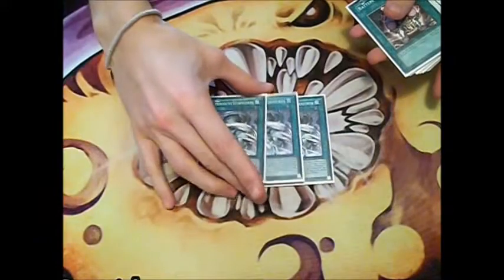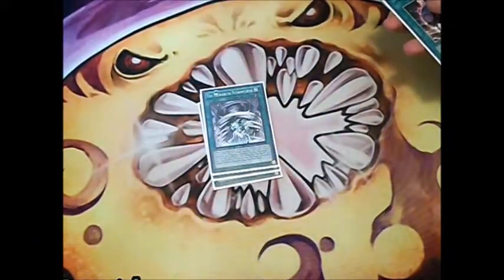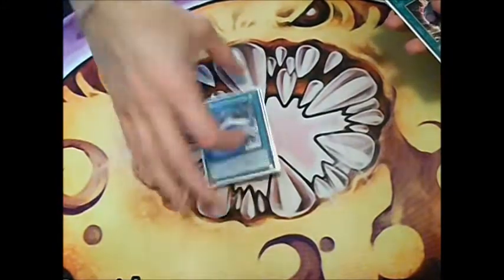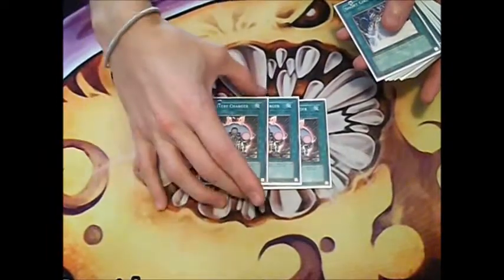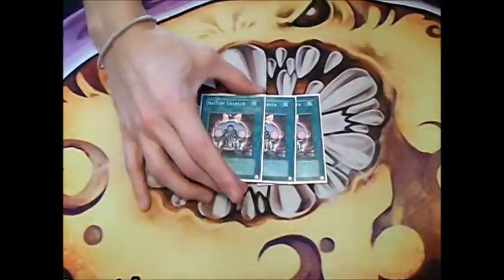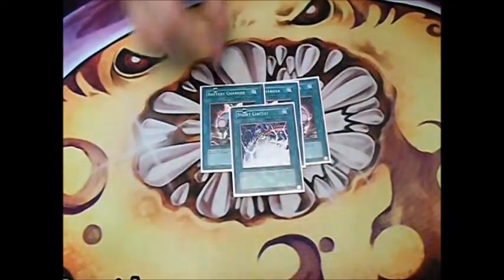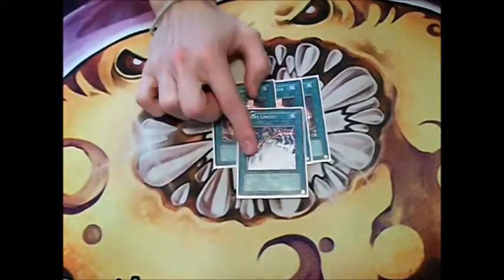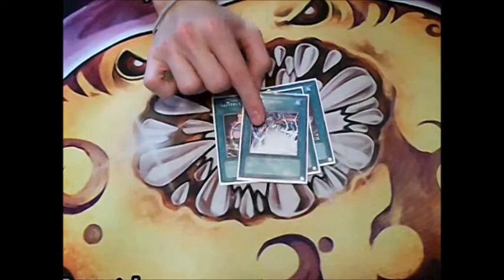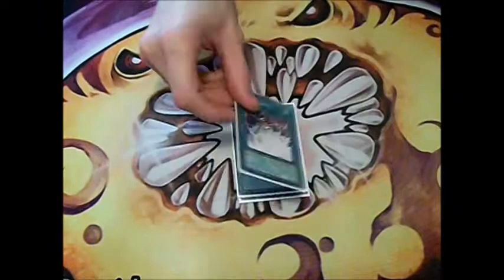For spells, we play 3 Monarch Storm Forth — you tribute your opponent's monster with a normal summon. We play 3 Battery Charger: pay 500 LP and summon a Batteryman monster from your graveyard. Then we play Short Circuit, which is the Batteryman spell — when you have 3 or more Batteryman, you can destroy your opponent's whole field. So that's really good.